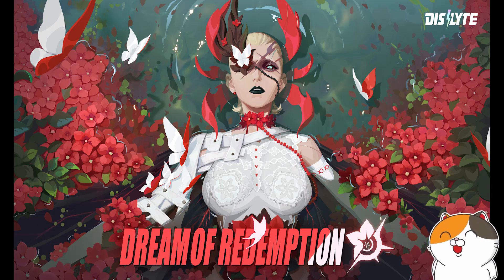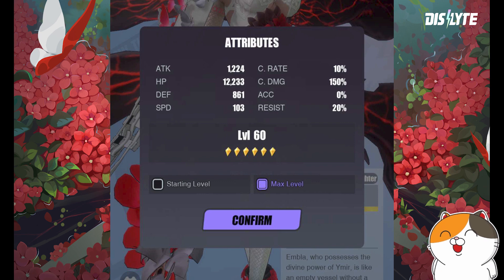Welcome back to the channel. We have the skill descriptions for Embla and Parmi, and some friends in the PTR server took screenshots of them and some have even tested them. Let's take a look at Embla's stats first. Embla will have 1200 attack, 12,000 HP, 800 defense, and 103 speed at level 60, which is a standard DPS stat spread.